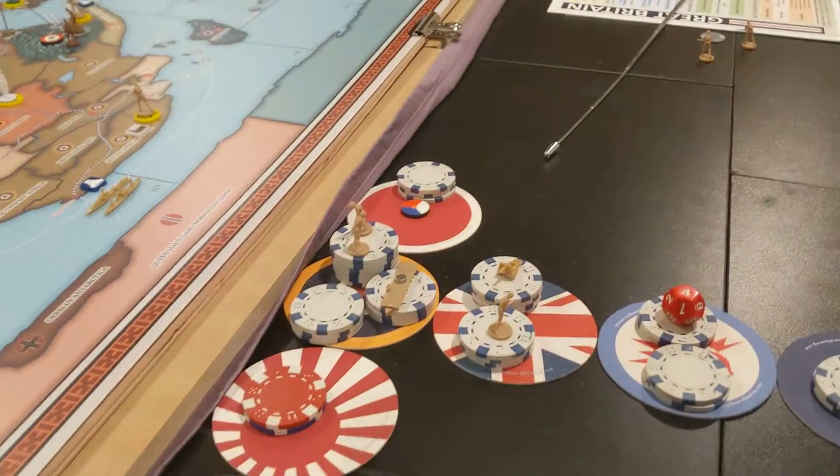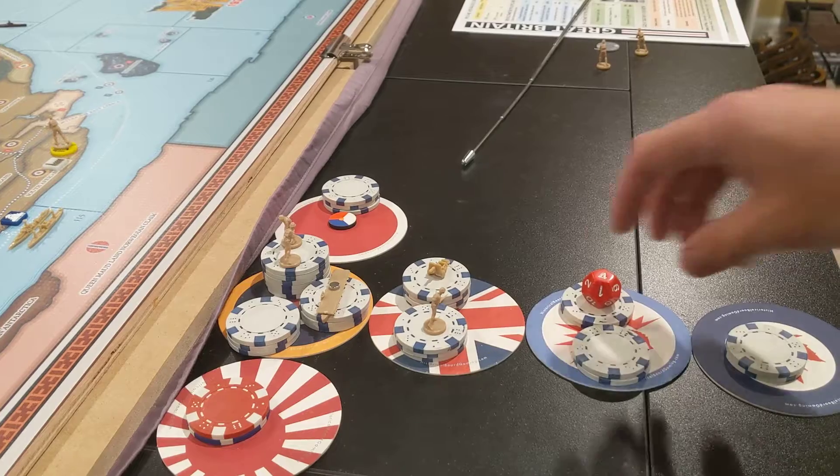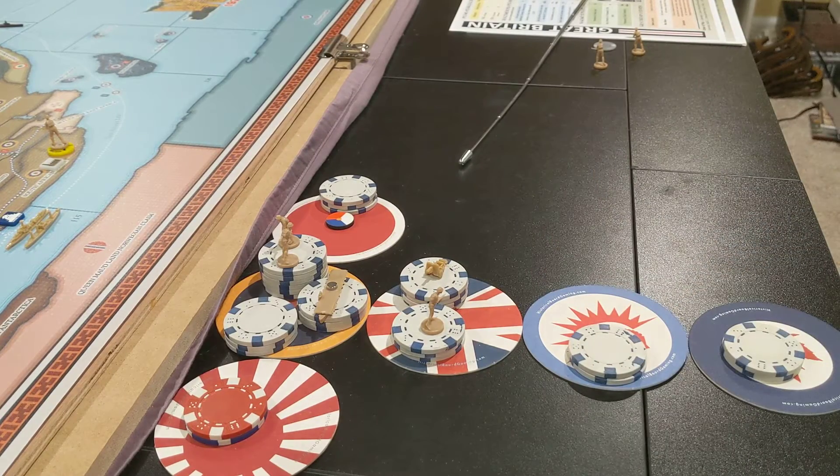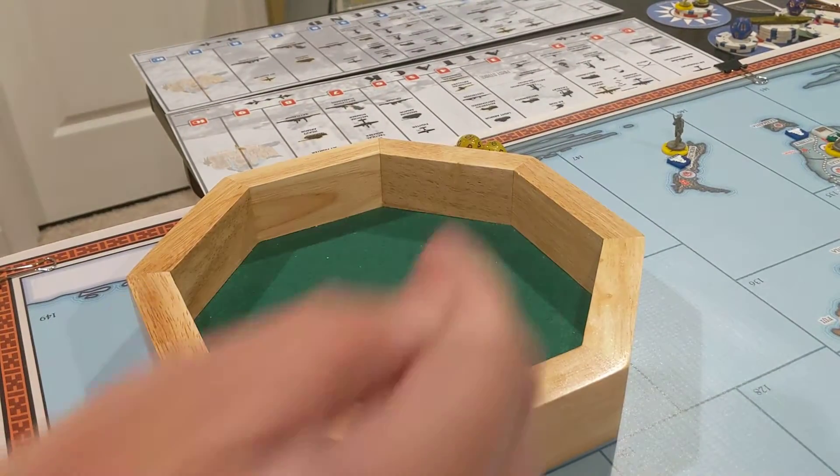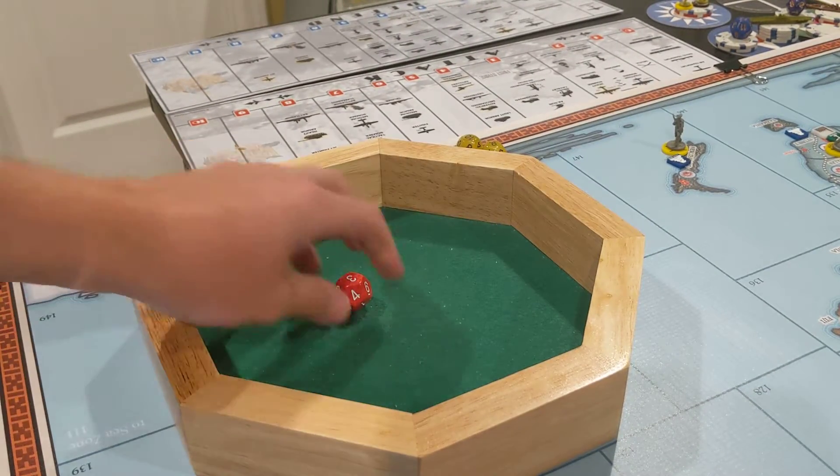Let's go ahead and place units — but first, the tech roll. Commonwealth is going for advanced ASW. They need a seven or higher. And the result is a three — fail.